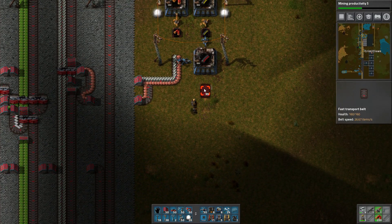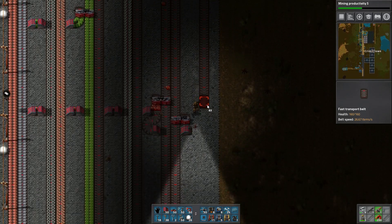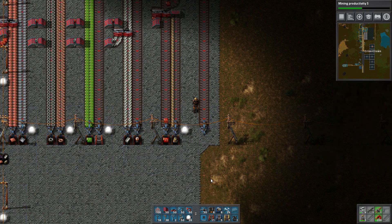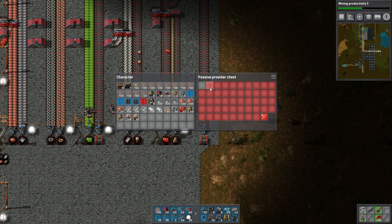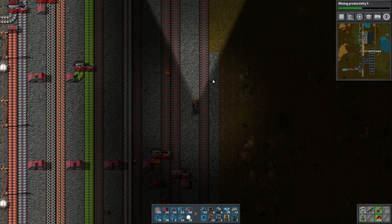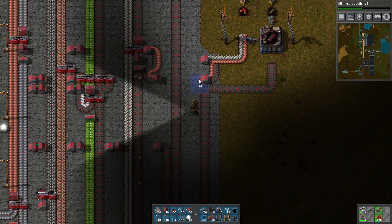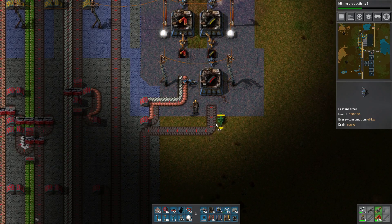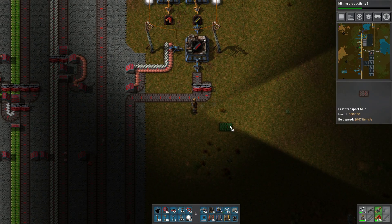We'd love to have this on the main belt, so we want to extend down here and make sure there's another row. We're going to need so many it would be great to have it on a main line. Pull it down all the way to here and put them in a passive provider chest. We don't need loads of this ammo — just a couple. Otherwise there'll be a belt full of them to fill the chest quickly. Let's pull this up and merge it here.